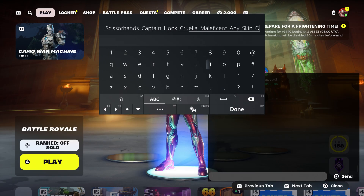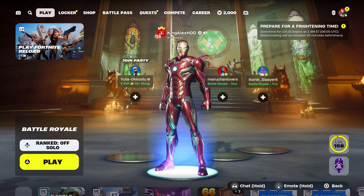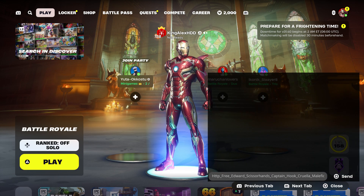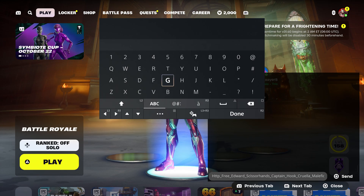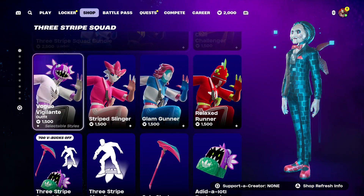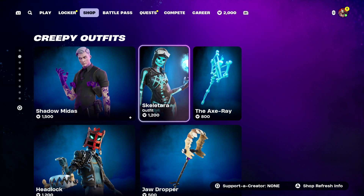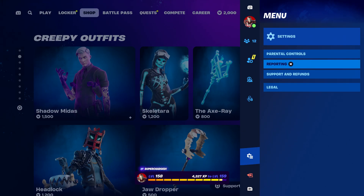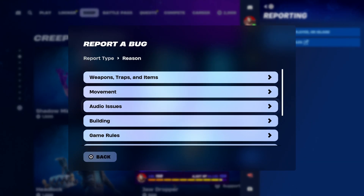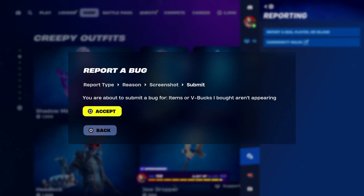At this moment, put 'own', and then basically press done, and you guys are going to send it to your account. Once you send it to your account, it's going to be pretty simple — take it out, press done, back out, hover to the shop. Make sure that you guys hover to Midas, and we're going to hover to the skin and the pickaxe. Press the pause menu, go to reporting, report a bug. Go to where it says shop, locker, lobby, and go to where it says item or V-Bucks I bought on the pyramid. Click on continue and accept, then click on close.